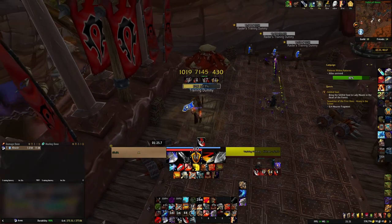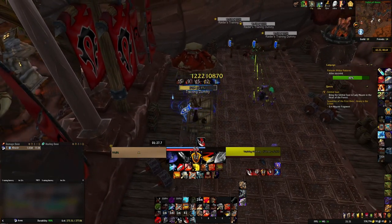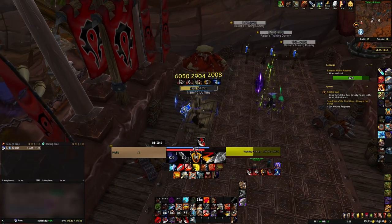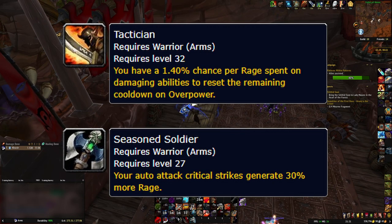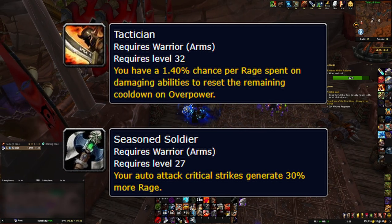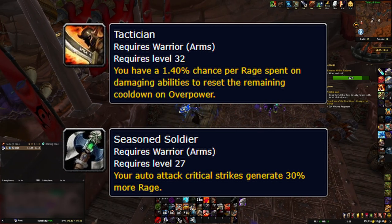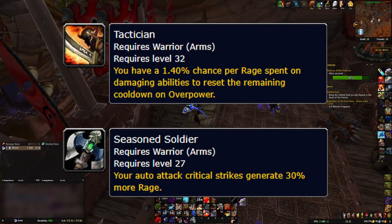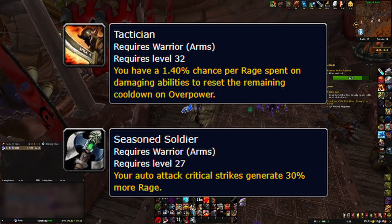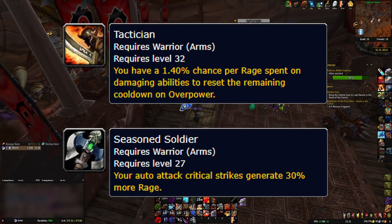In order to prevent Arms from having a completely predictable rotation, they also have two important passive abilities: Tactician and Seasoned Soldier. Seasoned Soldier makes your auto attack crits generate 30% more rage, increasing your rage generated from 25% to 32%. Tactician gives you a 1.4% chance to get a charge of Overpower per point of rage spent on damaging abilities.